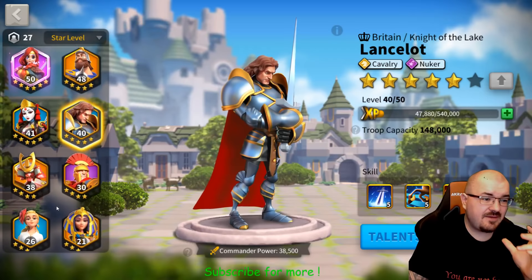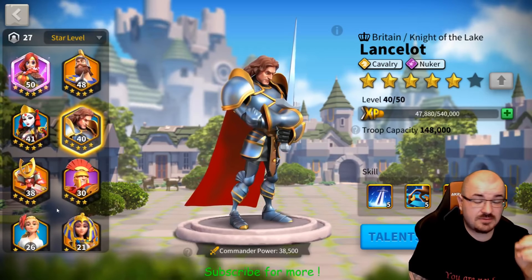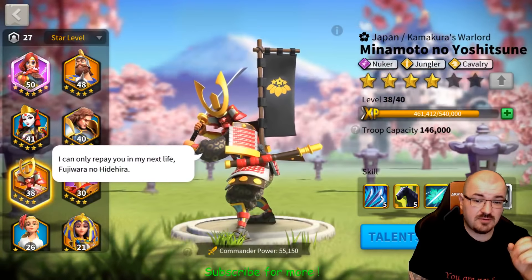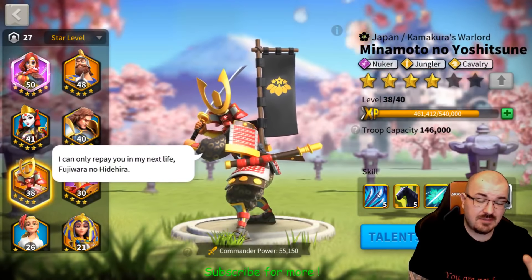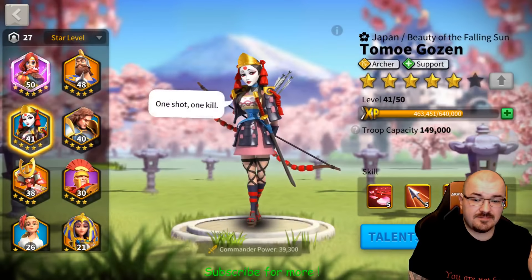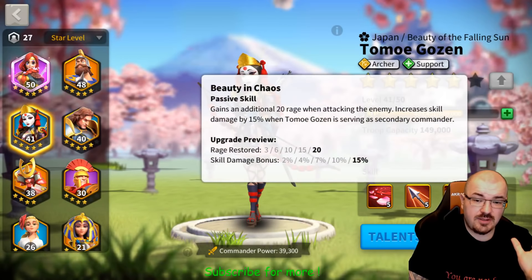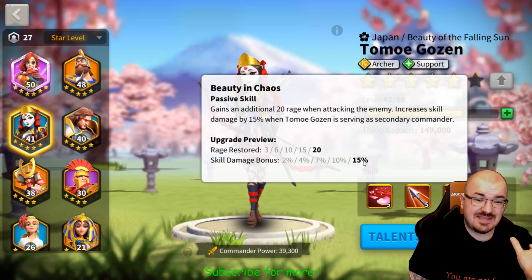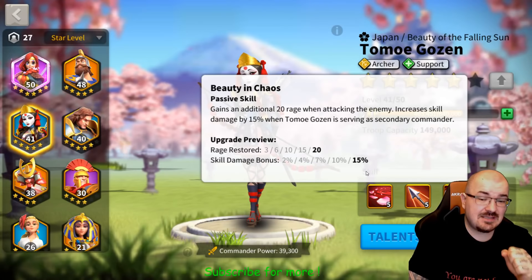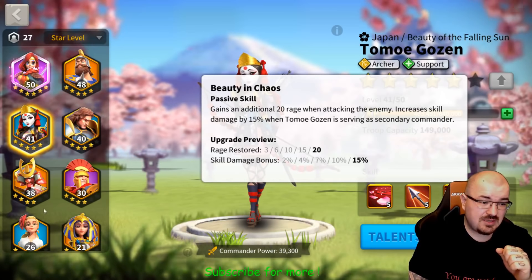Out of the cavalry options, another viable choice — if you only care about nuking and don't want to spend that much — is to pair Minamoto with Tomoe. Check out her second skill, which grants another 15 percent skill damage bonus, which is pretty insane.